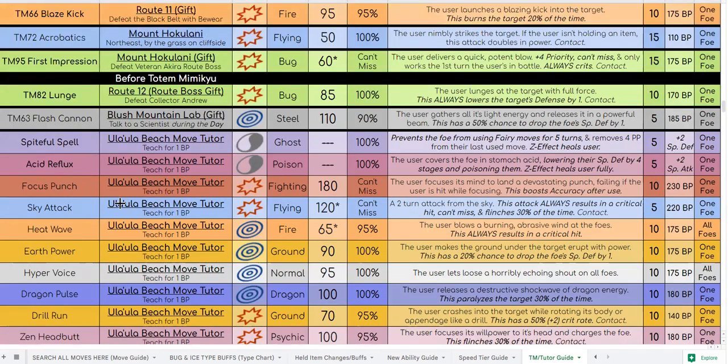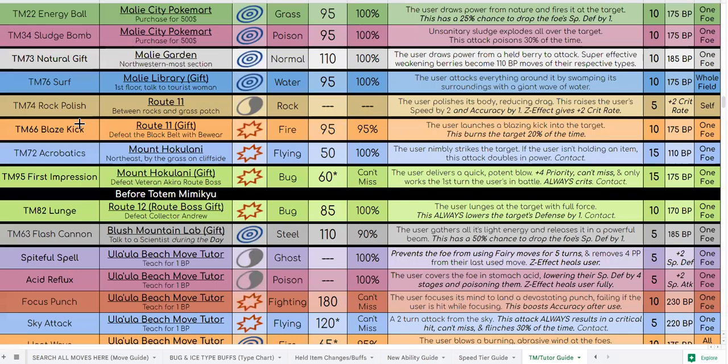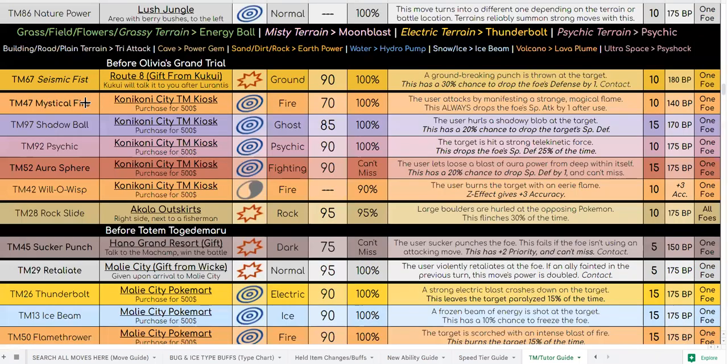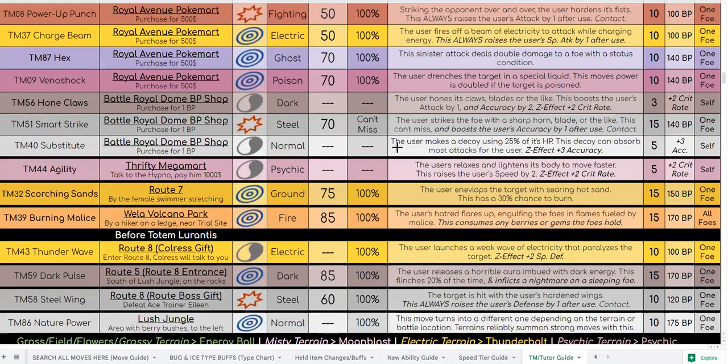Focus Punch, Acid Spray, Spiteful Spell, Flash Cannon, Lunge, First Impression, Acrobatics, Blaze Kick, Rock Polish, Surf, Natural Gift, Shadow Ball, Energy Ball, Flamethrower, Ice Beam, Thunderbolt, Retaliate, Sucker Punch, Rock Slide, Psychic, Mystical Fire, Seismic Fist, Nature Power, Steel Wing, Dark Pulse, Thunder Wave, Burning Malice, Scorching Sands, Agility, Substitute, Smart Strike.